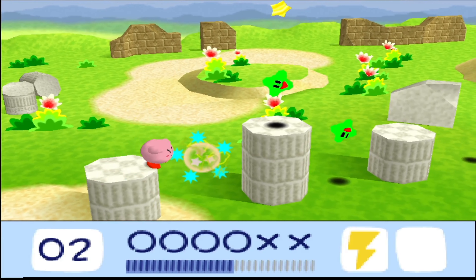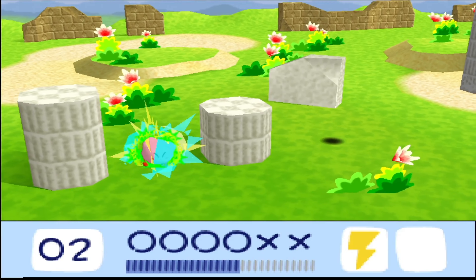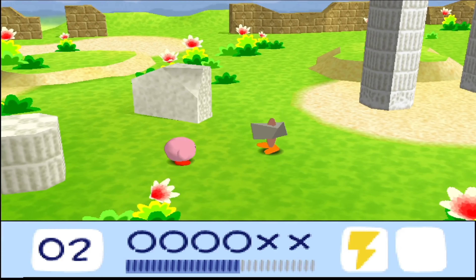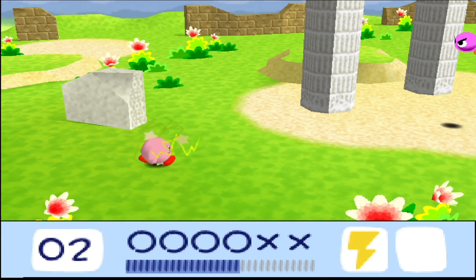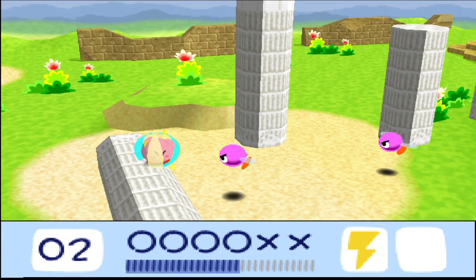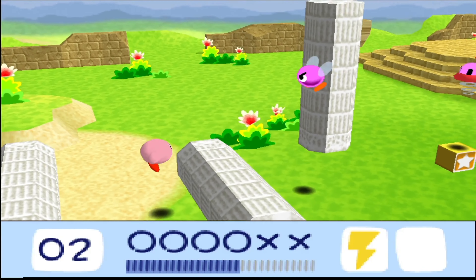Let's see if we can also work on our list of ability combos that we haven't seen yet. One of the goals of course in this let's play being seeing all of them. And I'm not interested in Spark and Stone, because that one we've already seen — in the previous level even. Not in a hurry showing that one off again.